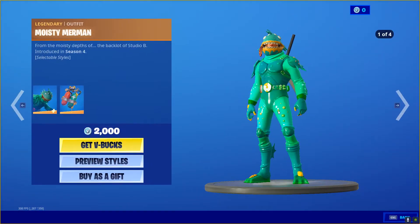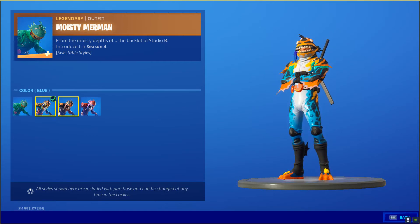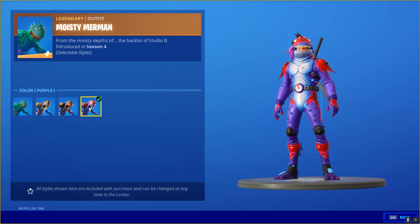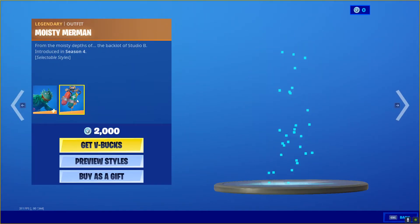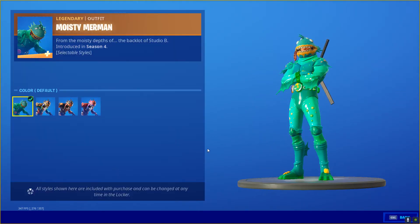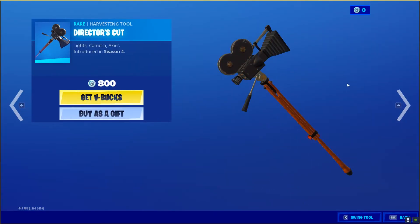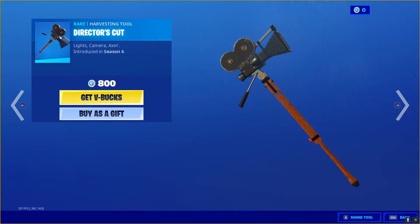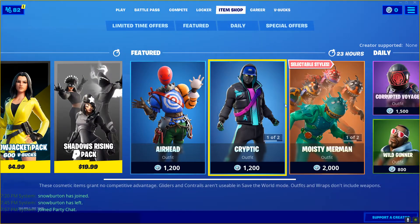Next, we have the Moisty Merman. Let's preview these styles — we have the Default style, the Blue style, the Orange style, and the Purple style. All of these look really cool. Awesome skin. And then we have the Mer Tank Backwing. Looks pretty nice — would go good with Scuba Jonesy. Let's see the Director's Cut Harvesting Tool. That's all for that.